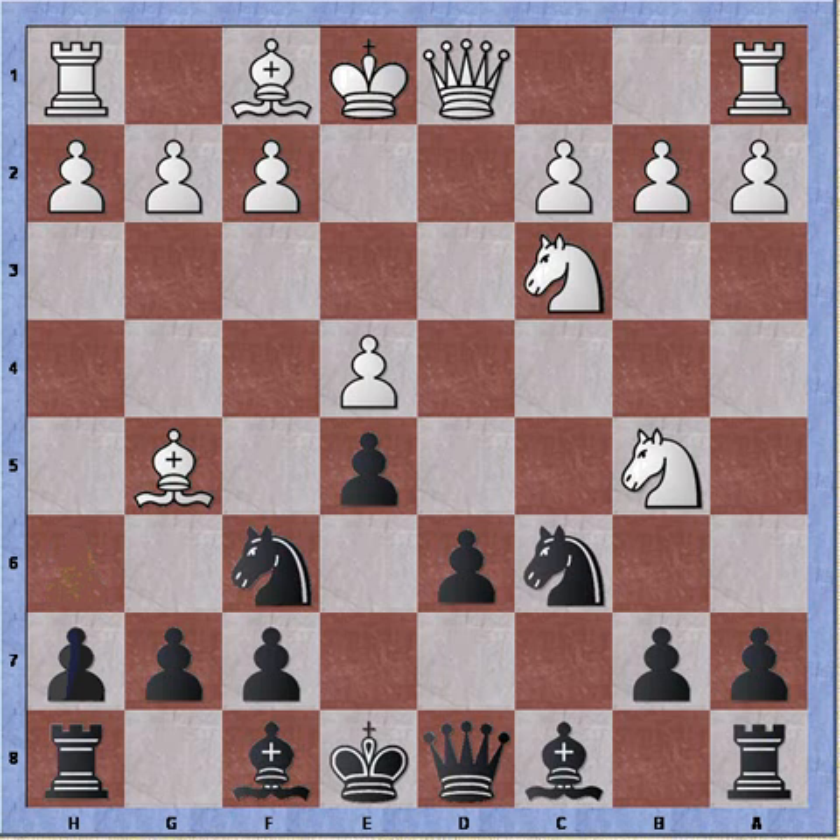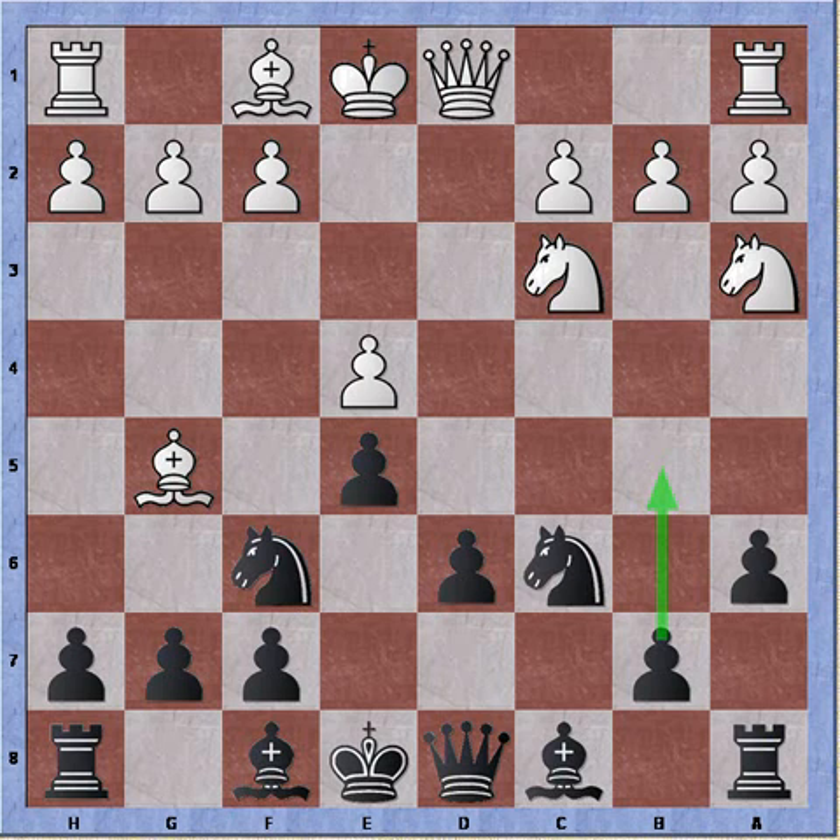I play a6 to chase away the knight. Knight retreats to a3 - we're still following book. And if I were to play b5 at this point, then we're in the Scheveningen variation of the Sicilian. But at this point I'm extremely annoyed that white has been following book moves all along, which means he's quite familiar with the opening. So I play an out-of-book move, which is bishop to e7.